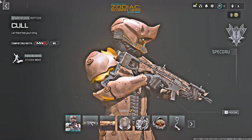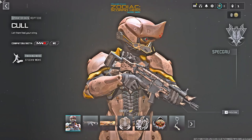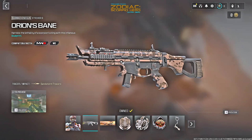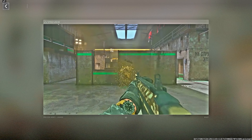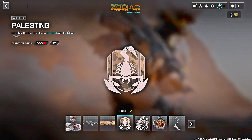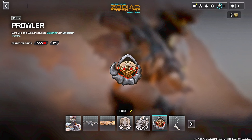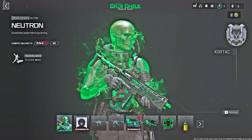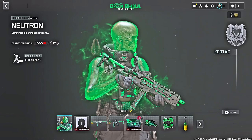The next bundle is the Tracer Pack Zodiac Scorpio Hero — also an ultra skin called Coal for Riptide. It includes one weapon blueprint with Sandstorm tracers called Orion's Band for the Striker 9. It also comes with a Sandstalker calling card, large decal, weapon sticker, emblem, and weapon charm. This is probably going to cost 2,400 COD Points, though 2,000 might be more appropriate since it doesn't have death effects or an extra blueprint.